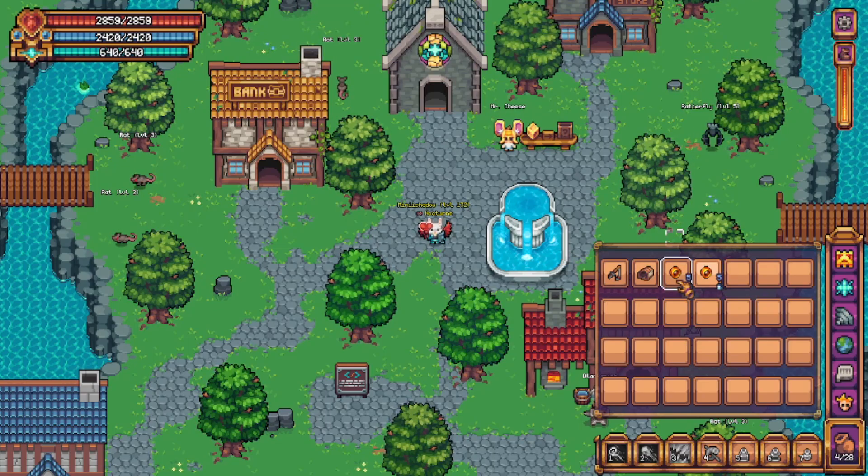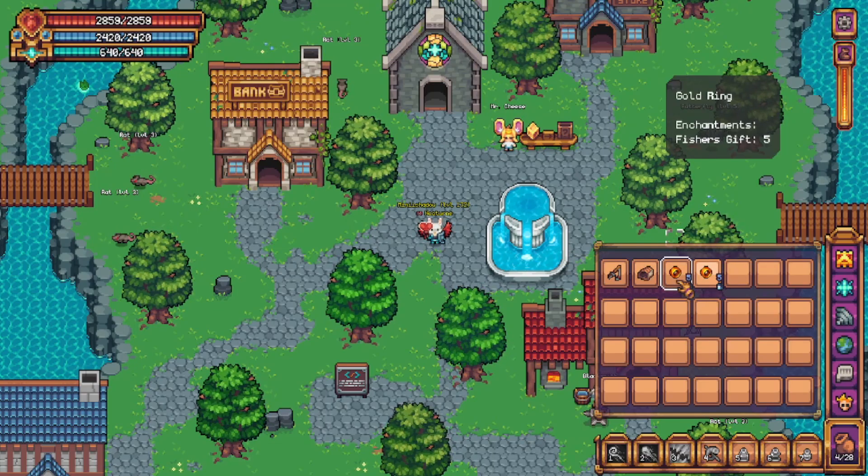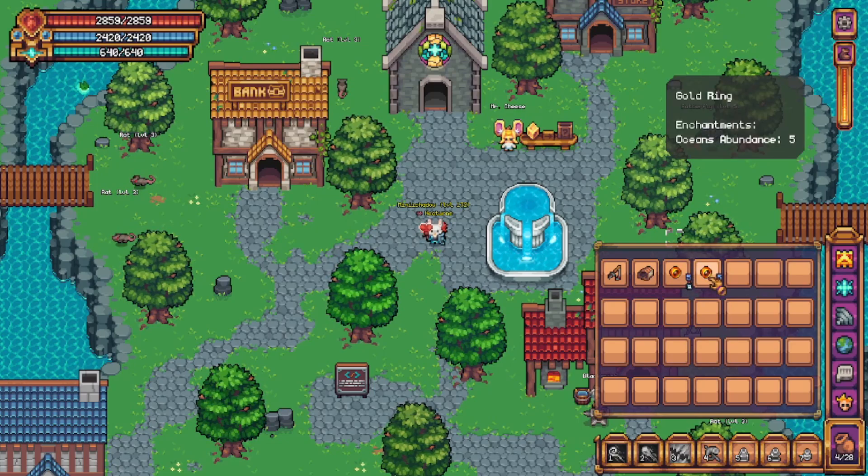Next are the enchants. We have two to choose from: Fisher's Gift, giving a chance at double fishing experience, while Ocean's Abundance gives a chance at double fish.